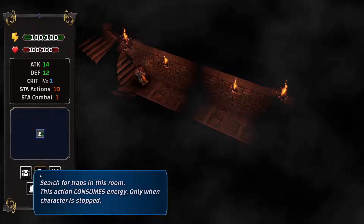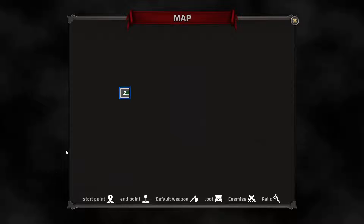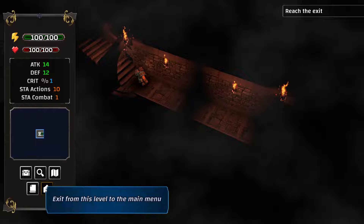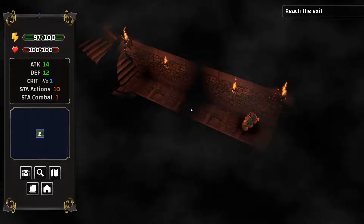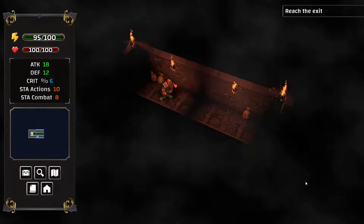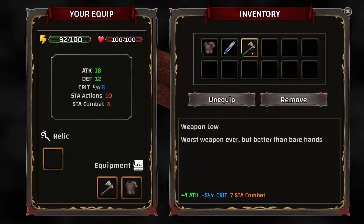The map basically consumes energy, so only use it when the character is stopped. Here's what the map looks like — I can't really see anything yet. Checking objectives: reach the exit, that's all I have to do. We found some loot — a low weapon, and I'm guessing it's automatically equipped. Worst weapon ever, but better than bare hands.